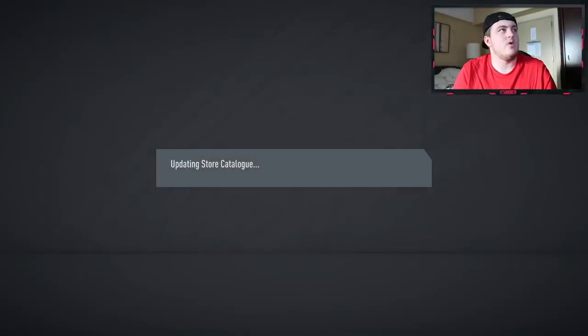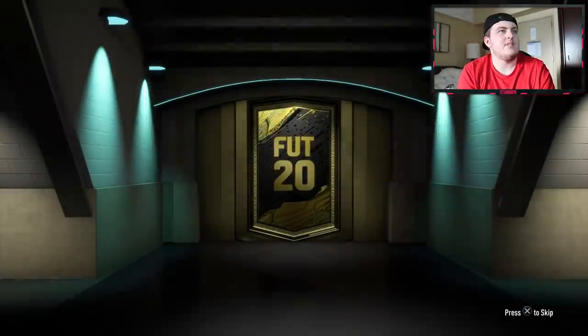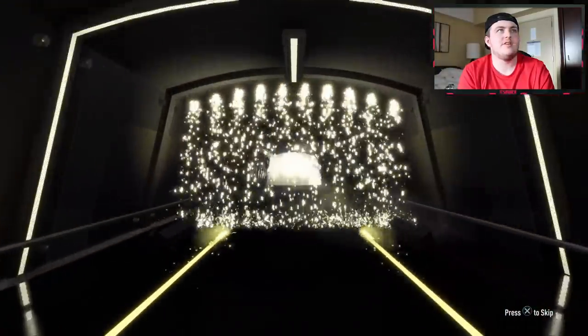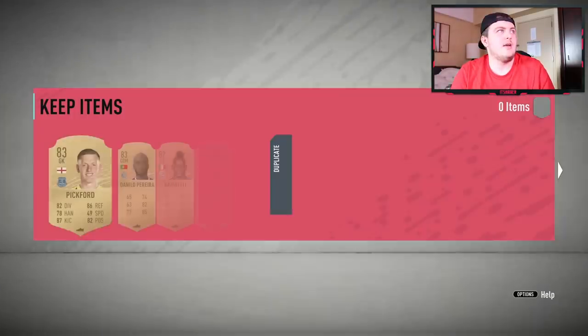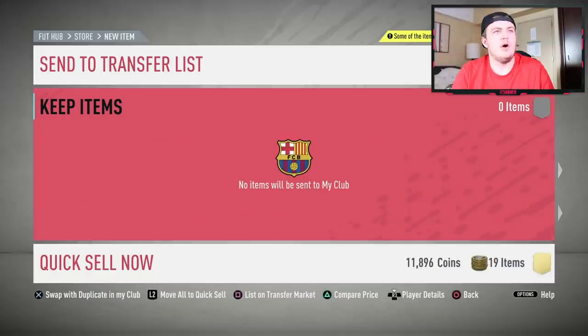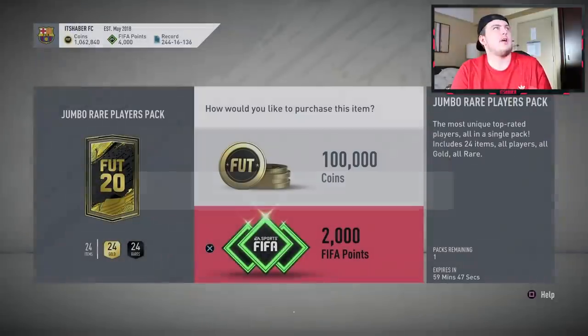I do need to do some league upgrades as well — we might do some of those in this video. We've got two more 100Ks to open. Yet to pack an icon or a huge inform. It ain't going to be in this one, is it? Of course it's going to be Pickford. In a 100K pack we've got a whopping 283 coins. What an amazing 100K pack that is.